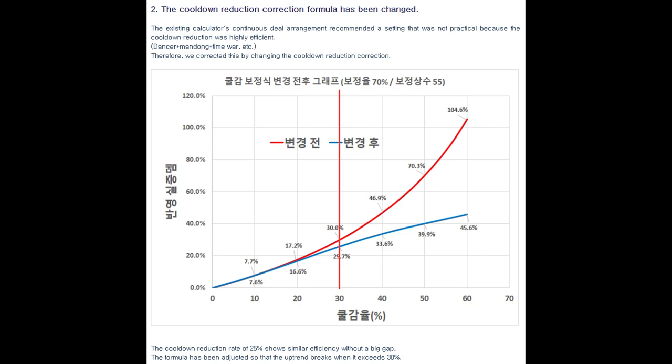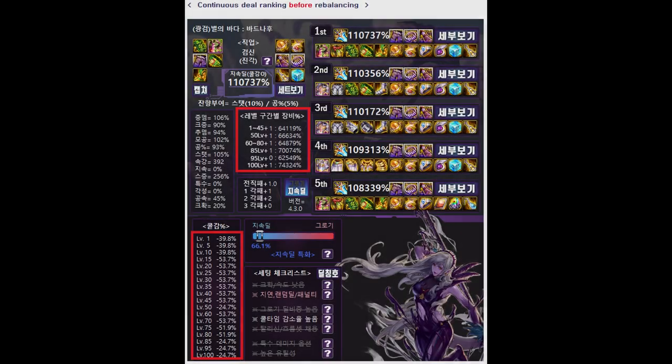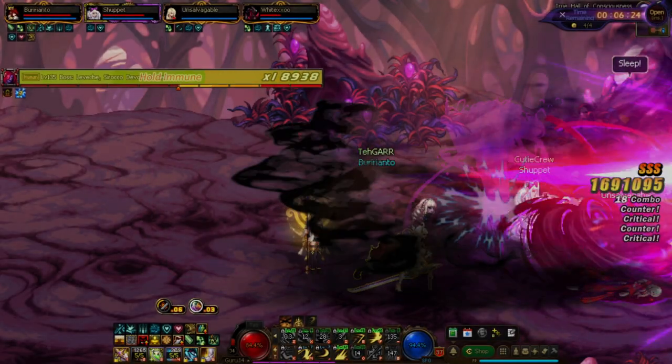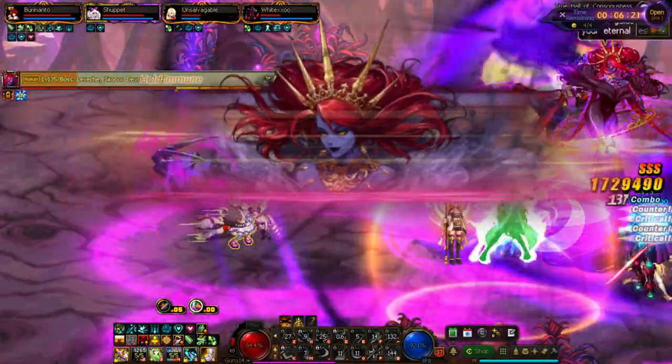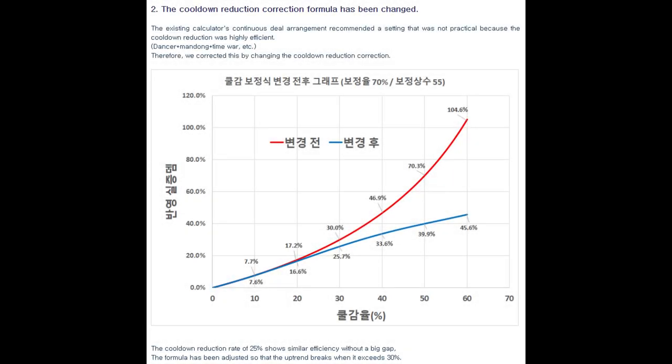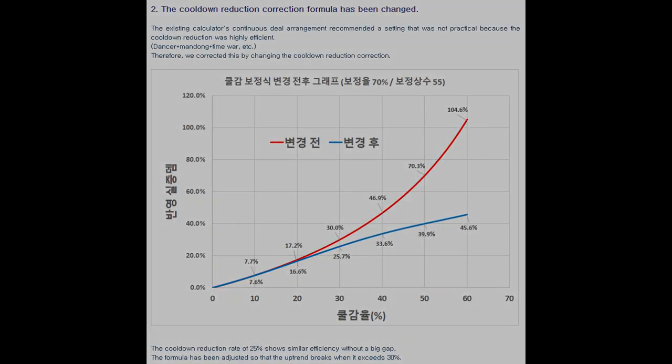Later on, Donclass would actually manually nerf the CDR skill damage conversion to address this a bit — past around 30% effective skill damage, the conversion applies another mod to make the effective skill damage go logarithmic, no matter your cooldown efficiency value. It's still not a great representation of real-world sustain, but it's a welcome change. But there's that phrase again: not the real world. Is it even possible to create a model for that? Well, here's where we finally introduce the blob solution.